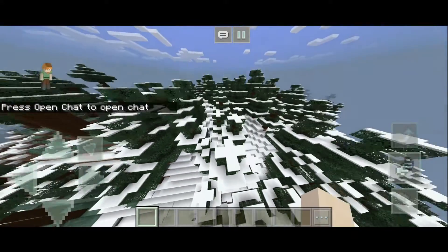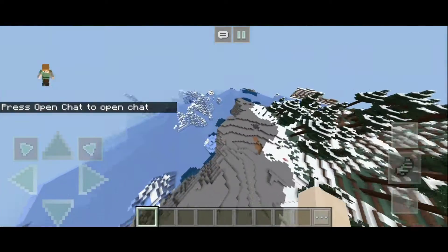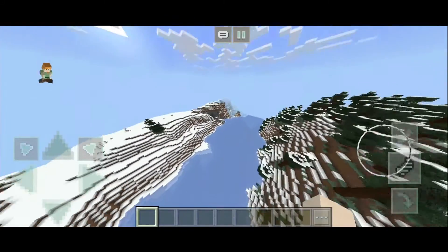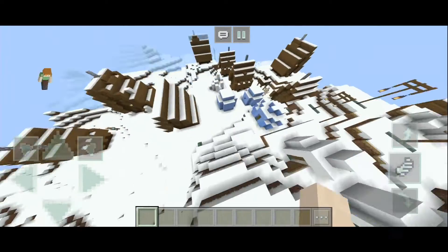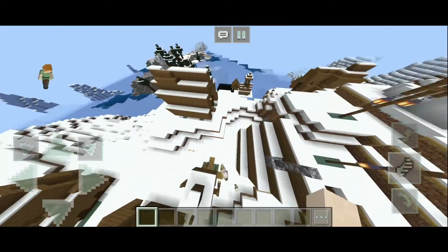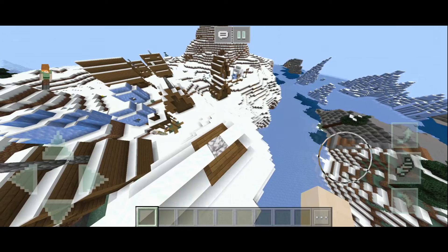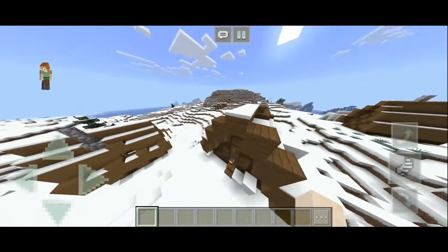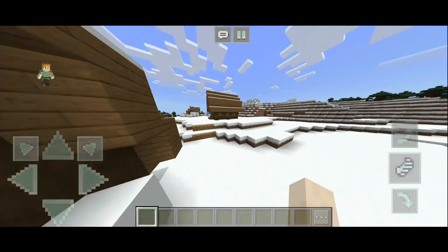So we spawn in a spruce biome — there are some cool icebergs in front of us. But if we go this way following the river, there's supposed to be a village. I love the villages that are in the snow — they're the cutest. There's this like cabin or shack that looks pretty cute. I think it's because of the lanterns — I just love it.